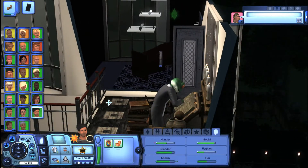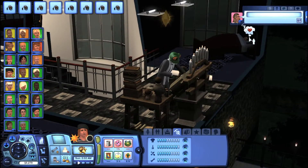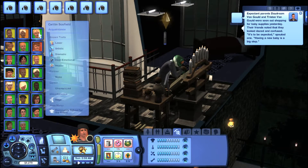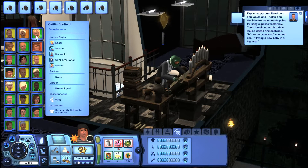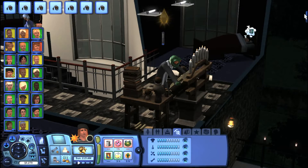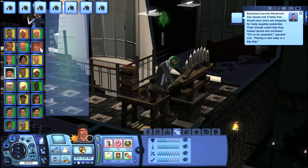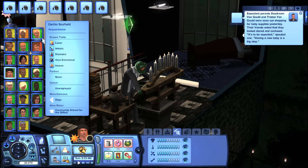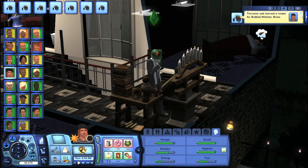Serve up some pancakes. Terrence, it's up to you, my friend - you're the only one that's about to get out of here at this point. Bentley and Caitlyn are going to be here a little bit longer. It's kind of funny because they all started at the same time. Caitlyn actually had to restart because her career was glitchy - it wouldn't let her progress. I actually had to switch her lifetime wish. But now that we've switched it, it should all be good.